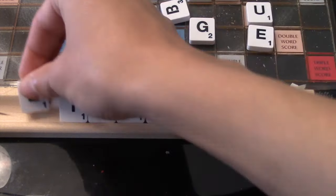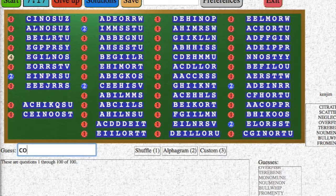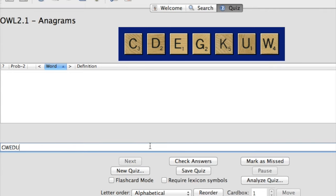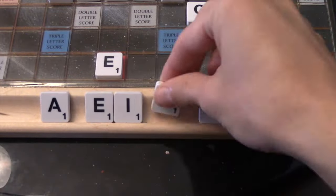Ninth, alphabetize your rack before every turn. If you study bingos by looking at your rack in alphabetical order, it only makes sense to adjust your tiles in alphabetical order if you are looking for a bingo.